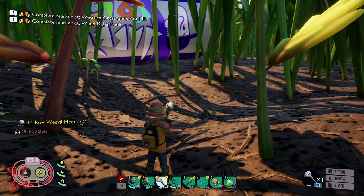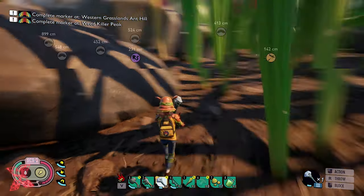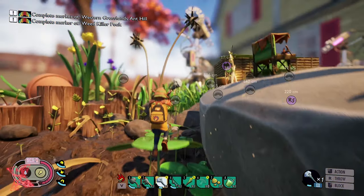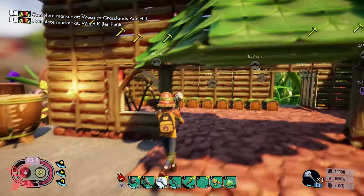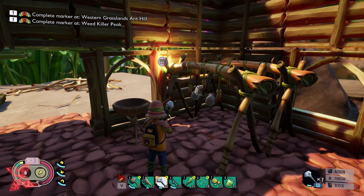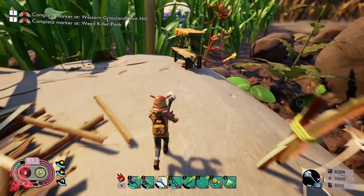It's a really fast and easy method to get weevil meat and weevil noses if you need them to make a gas mask. Most importantly, what I tend to do is jump up and go straight to my jerky racks and place them on there to make jerky. That way every day I'm making a couple of jerky which you can use to either feed the ants if you need to, or obviously feed yourself.